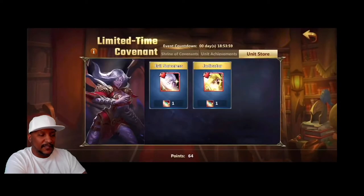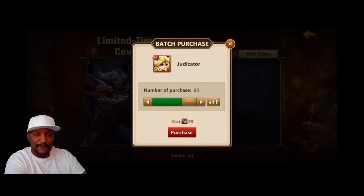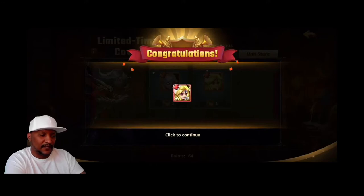So we'll go ahead and take a look, and now I have 85 Oracle Covenants. 85 is really great, and we only need 80 in order to pick up Judicator. So I went ahead and went down, took a few off of there, and boom, there you go. I don't even think you need to take any off — I think you can just purchase.